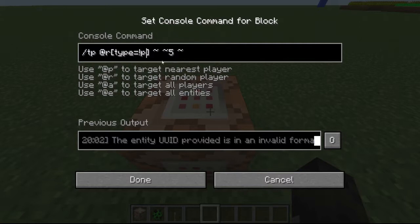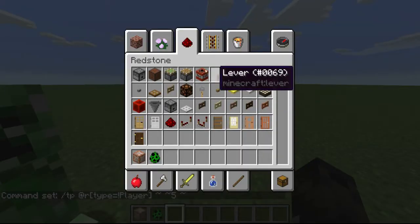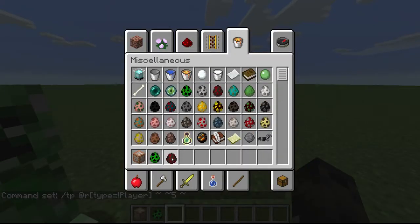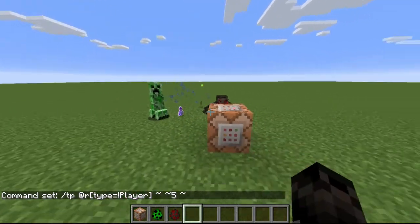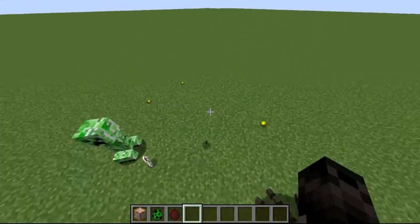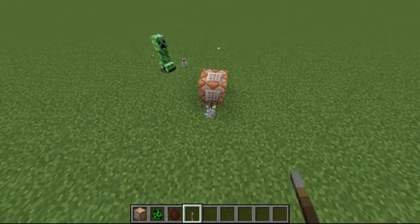If you wanted to do every single entity in the world except for the players, you just put exclamation mark and P — er, player. So now if I spawn a creeper, drop an item on the ground, spawn a spider, put XP on the ground, another item — it'll TP everything up. Actually, I need this lever — it'll TP everything up five blocks except for the player.